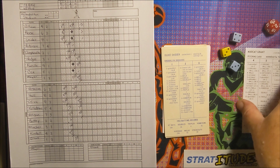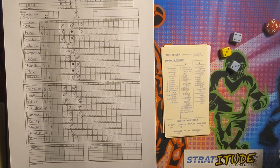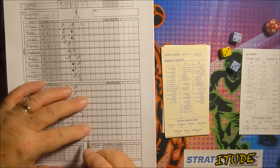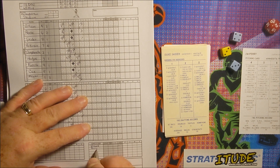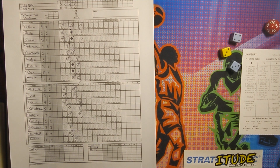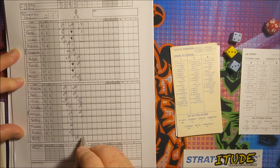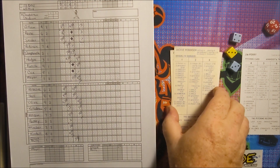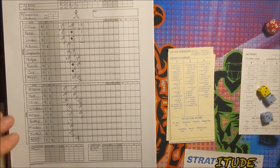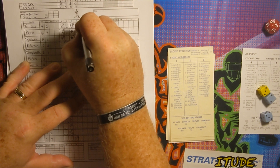Jim Perry comes in to relieve Grant. Grant has given up four runs and is responsible for all three runners on base. Perry's first batter is Jackie Robinson — bases loaded, nobody out, infield still in. It's a 3-5 — Jim Perry walks in a run! Jackie Robinson picks up the RBI on the walk. Gilliam scores and it's now 5-0. Perry gets a fatigue point.